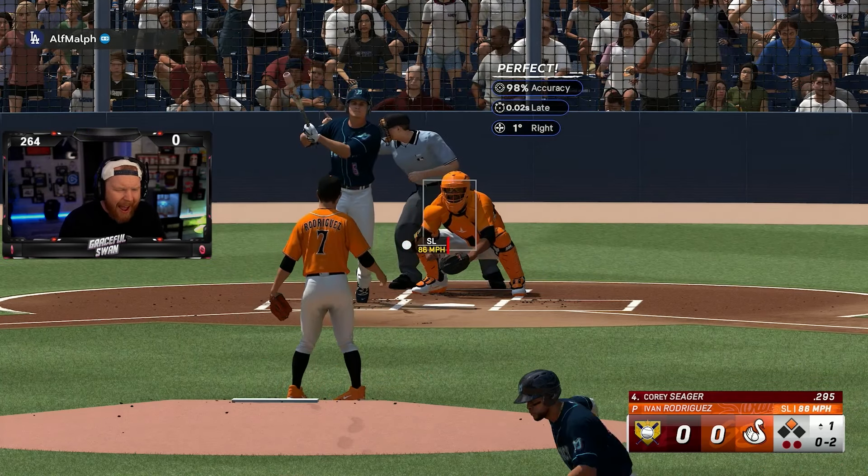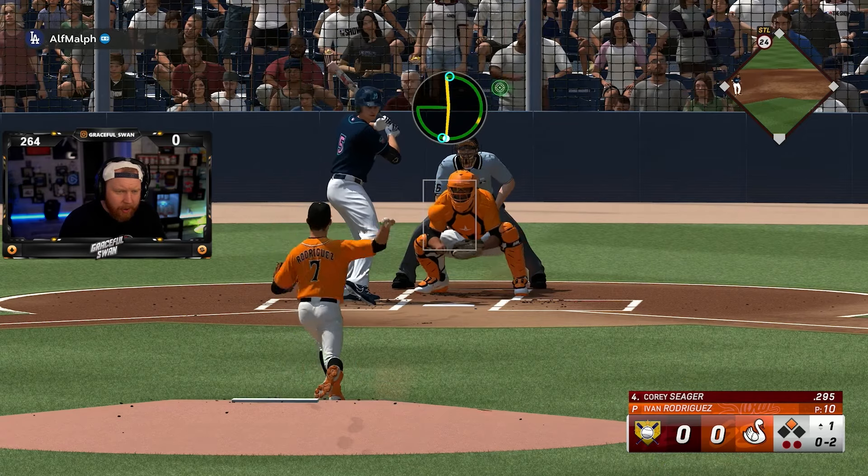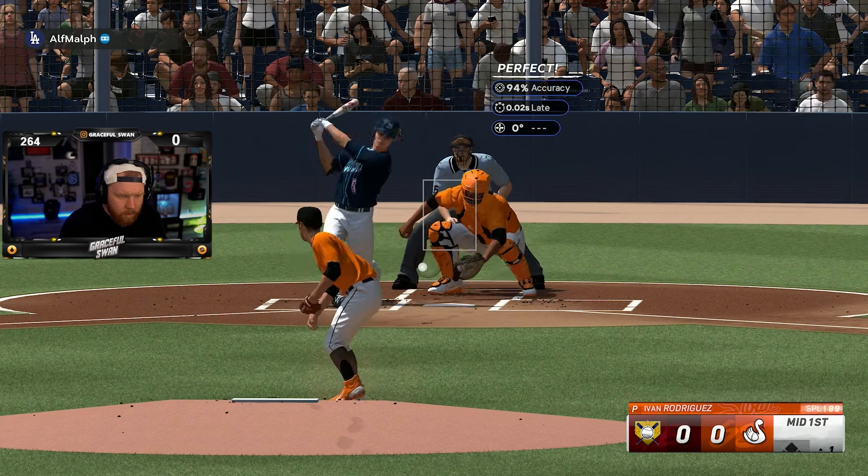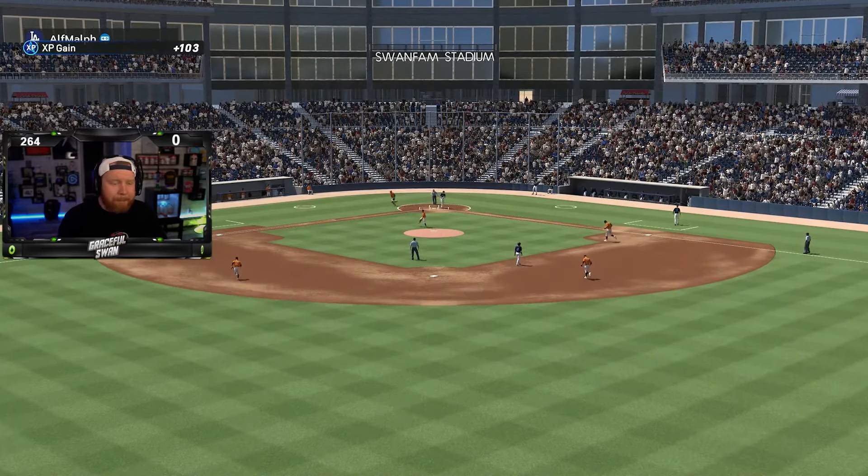I'm going to throw it again. Back-to-back-to-back sliders — I'm doing it. What if I dot? And the splitter gets him swinging. Pudge clutching up in the first.